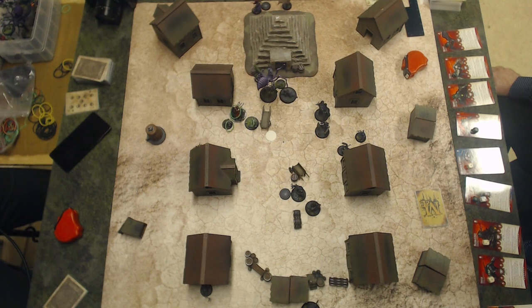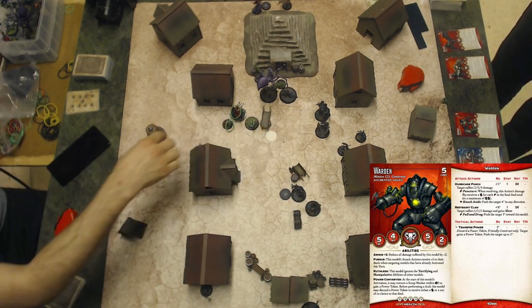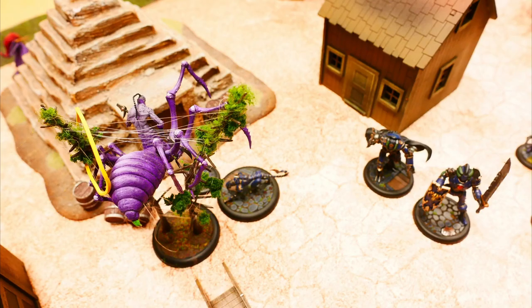Charles Hoffman wins the initiative flip and starts off the match. The Warden activates first with a restrained claw at the Obsidian Oni. The Warden flips a red joker on the hit, so it's a hit. The Obsidian Oni takes 1 damage. Second action, same action at the Yurugumo.